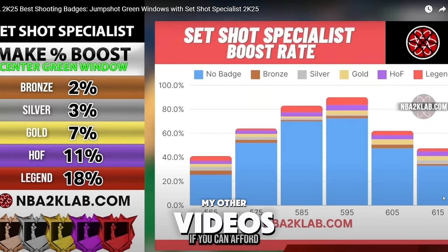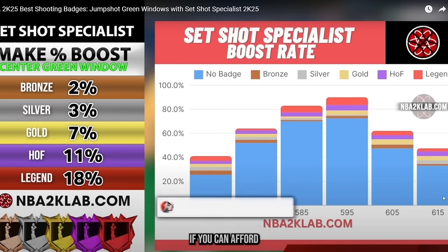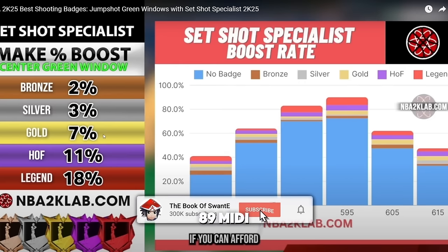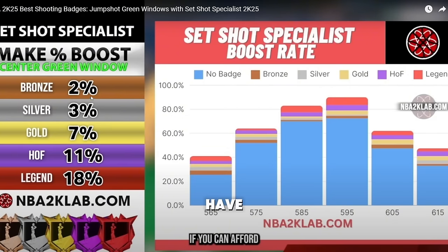As I've mentioned in other videos, make sure you get the Set Shot Specialist badge — at least gold. You can get it through your max plus one, or by getting the 89 mid or three-point rating. This badge lets you shoot much more consistently. If there's a lot of lag or latency, you want to minimize that — being gold or higher on this badge is key. 2K Lab did a video showing the benefits of investing more into it.